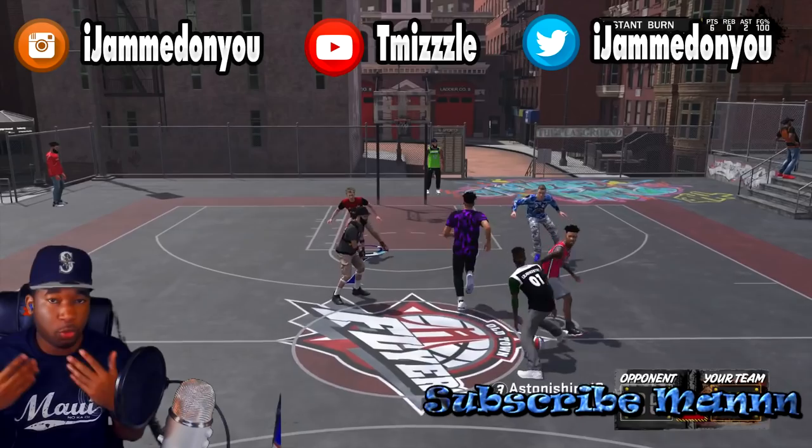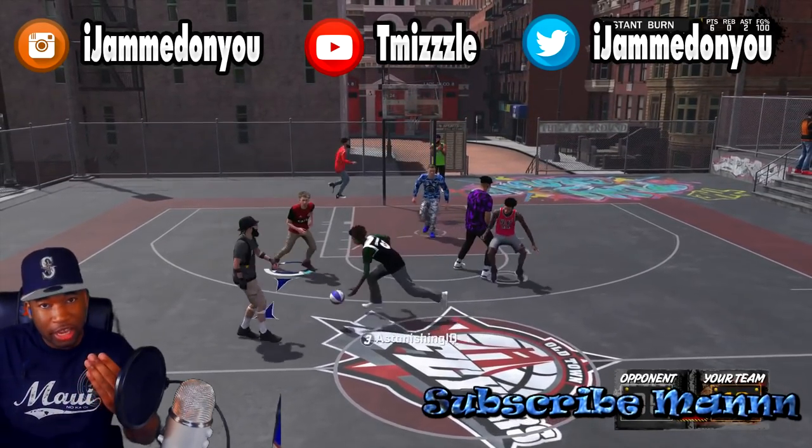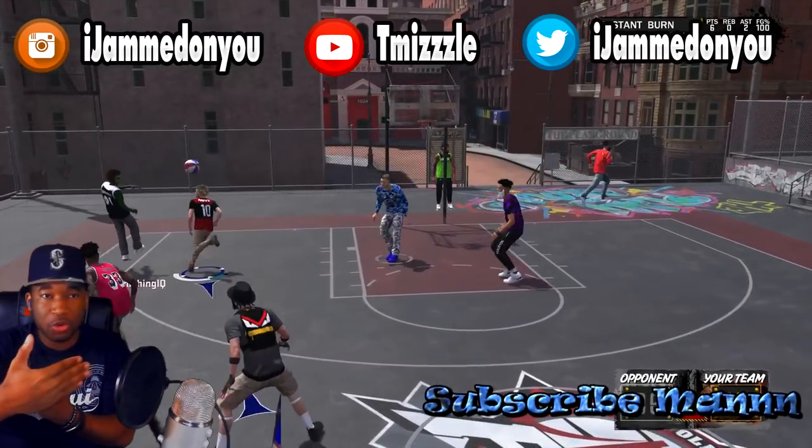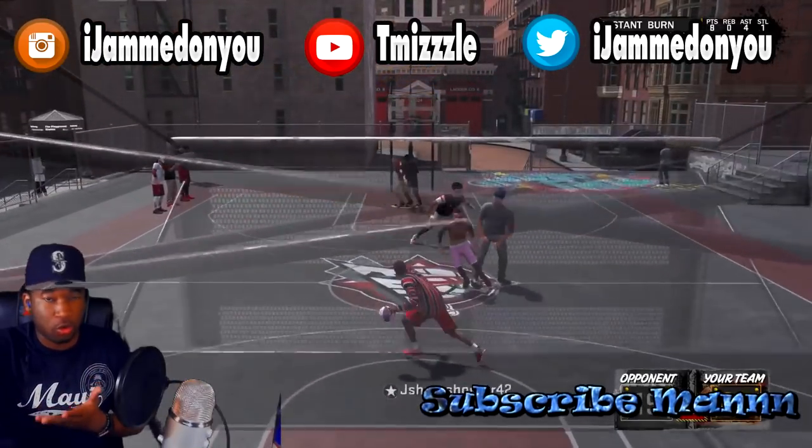There will be certain situations where the two guards overload one side, like you're seeing on screen. The best way to handle it: don't stay on your man — go ahead and switch, and take the guy in the corner. The reason you want to do that is you don't want your homeboy getting caught up trying to switch and go under you. It's just easier for you to let him pick up the ball handler and you go straight to the corner.